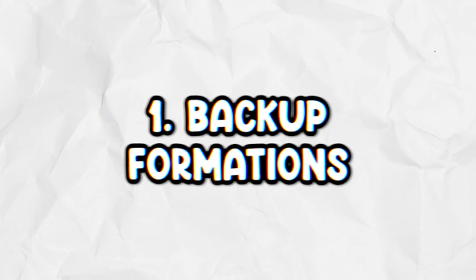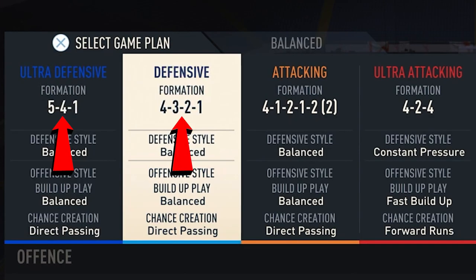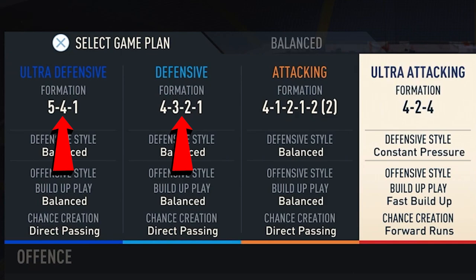Tip number one is to have a backup formation and an all-out attack formation. My first formation is a 5-4-1, my backup formation is my 4-3-2-1, and my all-out attack formation is 4-2-4.